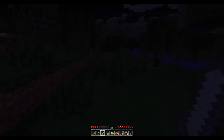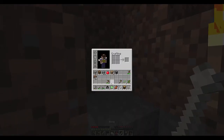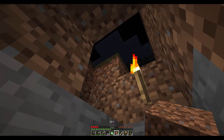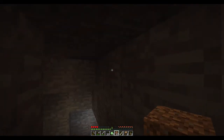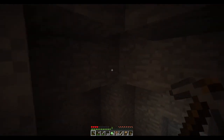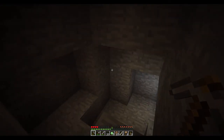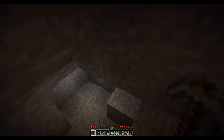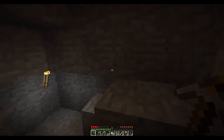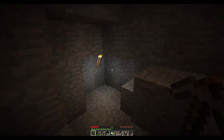Those little green orbs are experience orbs — that's what you get when monsters die. Unlike a lot of games, your level doesn't determine how good you are at anything. Instead your level is only used for enchanting items. When you enchant an item you spend your levels to get the enchantment. So really the longer you survive, the better your enchants can be.